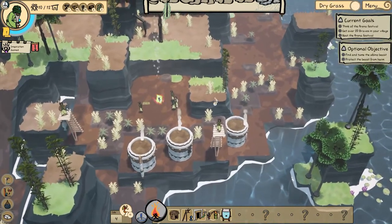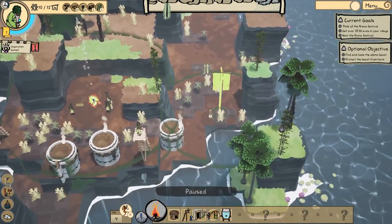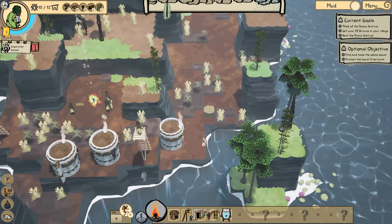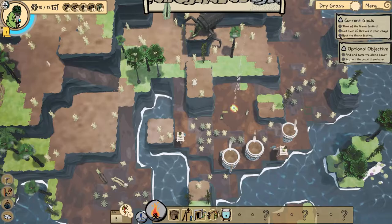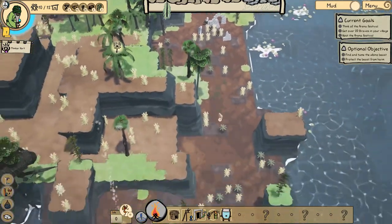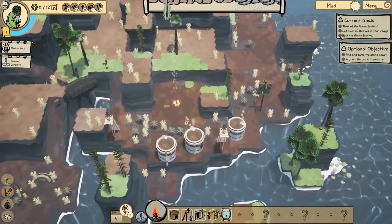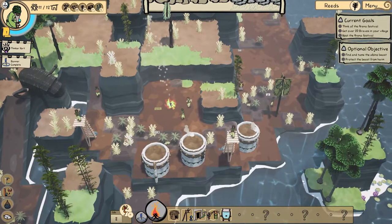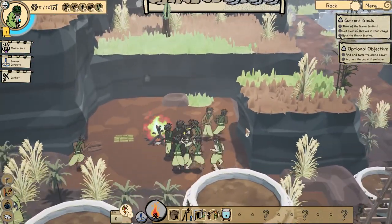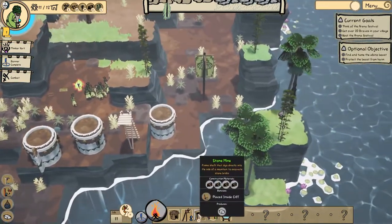There's a quest: find and tame the albino beast — protect the beast from harm. I don't know if I can do that. I'll claim this area so we can have more space to build some fishing things. I heard a horn — they are attacking me! Oh no! My thinker is hurt. People, help me, attack them! Fight to the death! We've got weapons. One down, another one down. Our banner is complete.